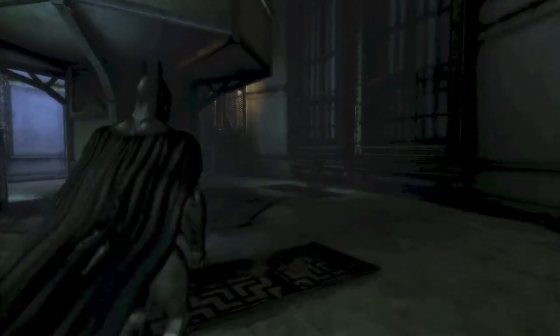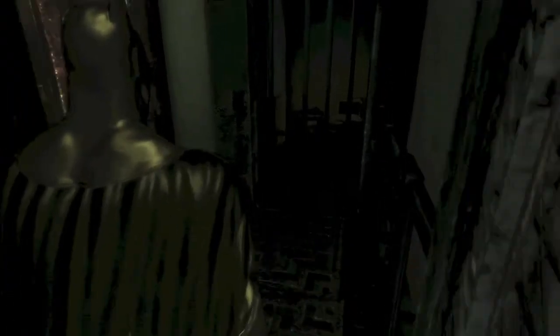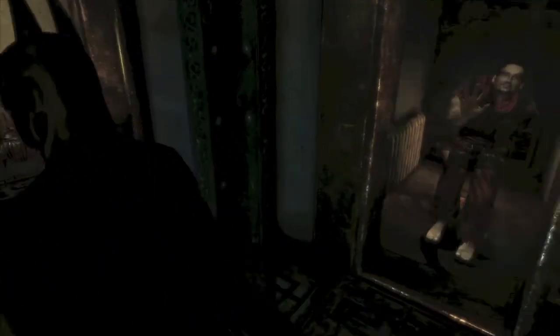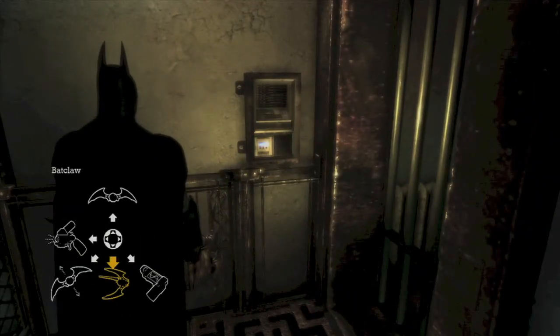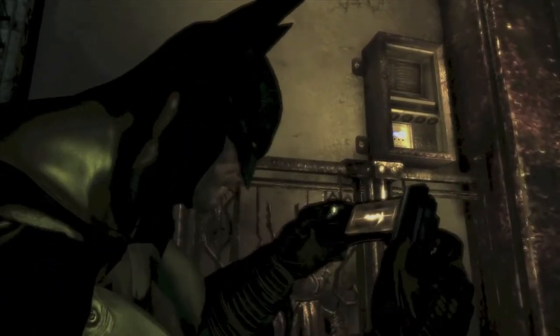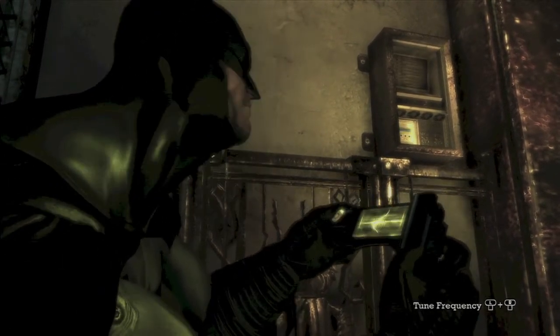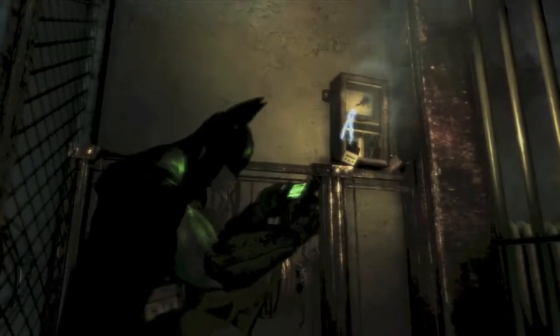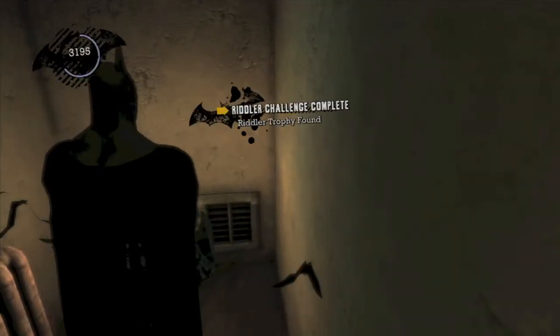After you rescue Warden Sharp and are given the cryptographic sequencer, head over here and go up the staircase closest to the door. All the way at the top there should be one of those control panel thingies. Bust out your cryptographic sequencer, use it on the panel, and it should open up the jail cell and give you another Riddler trophy.